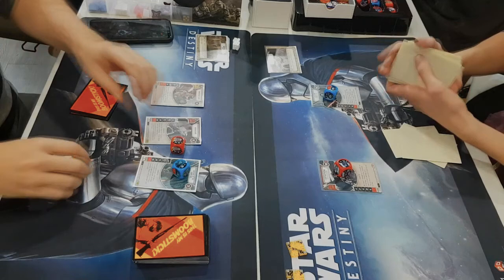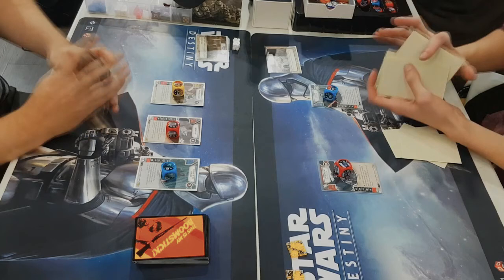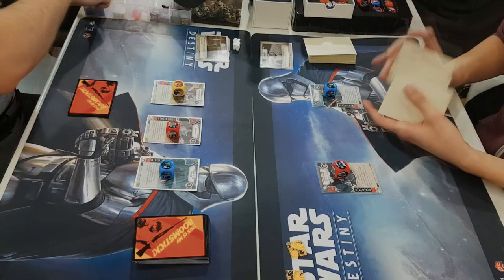What are your thoughts starting off with this match? Who do you kill first? 100% Magna Guard. His ability can lose me the game if he manages to deal damage and kill me before the end of round. And going from there, once I kill Magna Guard, go for Servant of the Dark Side, then the Piggy. Rey wins initiative and takes my battlefield, so he has shields.